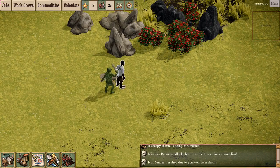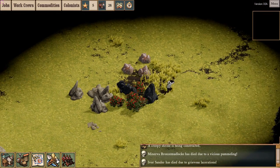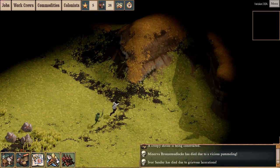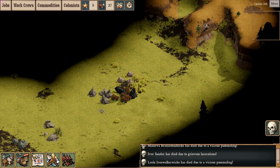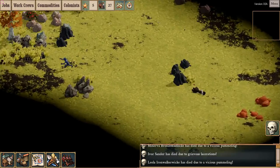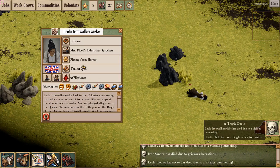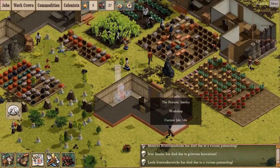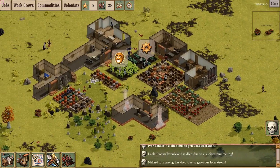Oh dear — these fish men have some of my colonists on the run. One of the things I enjoy about Clockwork Empires is that there's relatively little micromanagement. I can be relatively confident that given enough soldiers, I can fend off a fish men invasion. I've got some corpses — I took some losses, but I think the invasion is over. Or not. This man is not a soldier — it is very unlikely he will stop to fight, and this fish man has a knife. This pursuit can continue all the way to the edge of the map. A fish man just slaughtered Yola Ironwalker Wick. And Millard Brizincog died far, far from home.